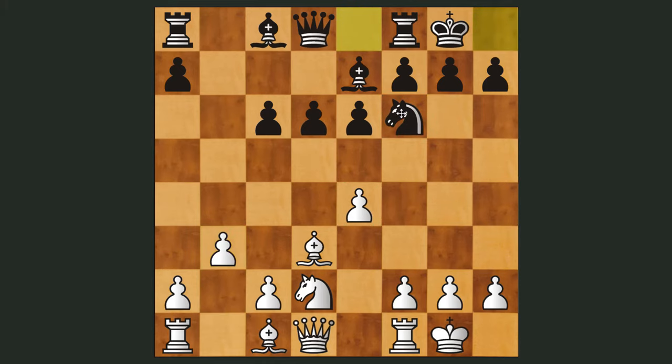After black castles, we get bishop to b2, and after knight to d7, f4, preparing to push f5 and use his pawns as battering rams to break apart black's kingside position. The first of a couple mistakes by black: with bishop to f6, this allows white to start an attack immediately with e5.